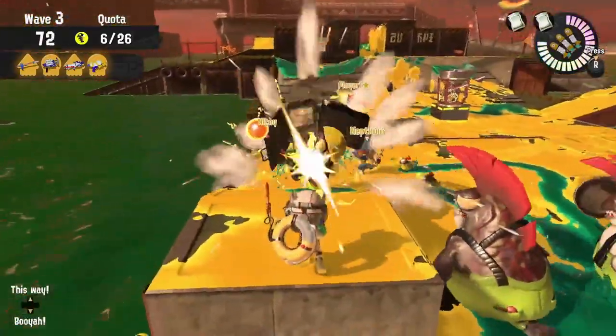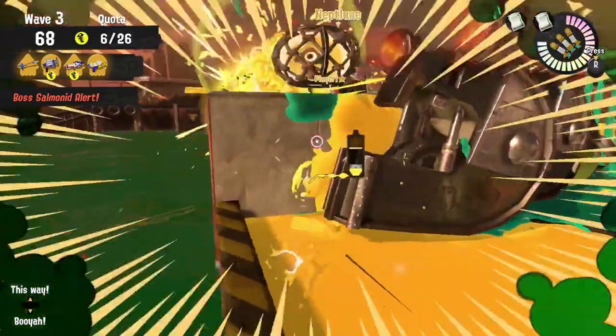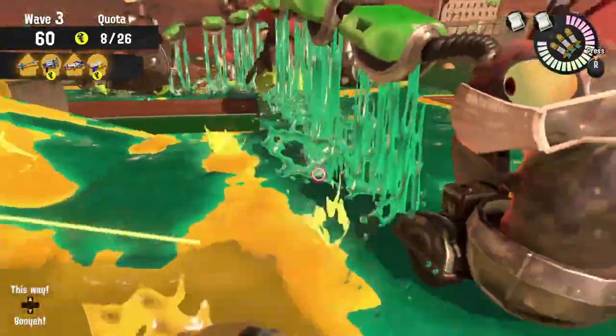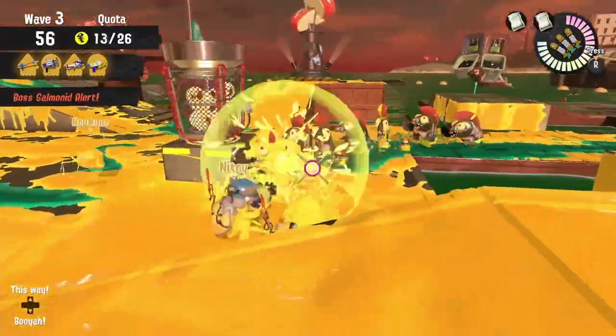Once you get to the second half, make sure you keep that bridge clear as much as possible so you can reach those eggs. Use the sides, take out Fly Fish, and when you have priority targets sitting right there at the center of the shoreline, that's a perfect moment to use a special to clear the way so you can get those eggs and put them in.